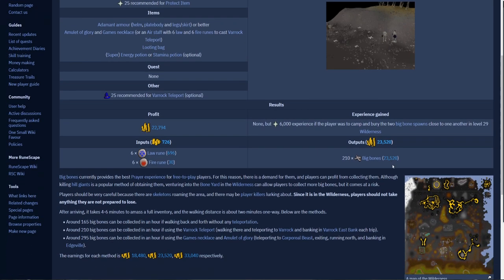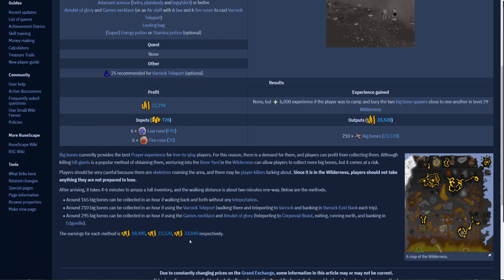As you can see here, there are some different methods that we can do in order to get different amounts of money. This is a free to play money maker so I'll just be using free to play methods. We'll be doing this method right here where we teleport to Varrock and then walk back to the bone yard to pick up the stuff. That should net us around 210 big bones, but if you were to do this on a member's world for whatever reason, you could expect up to 295.